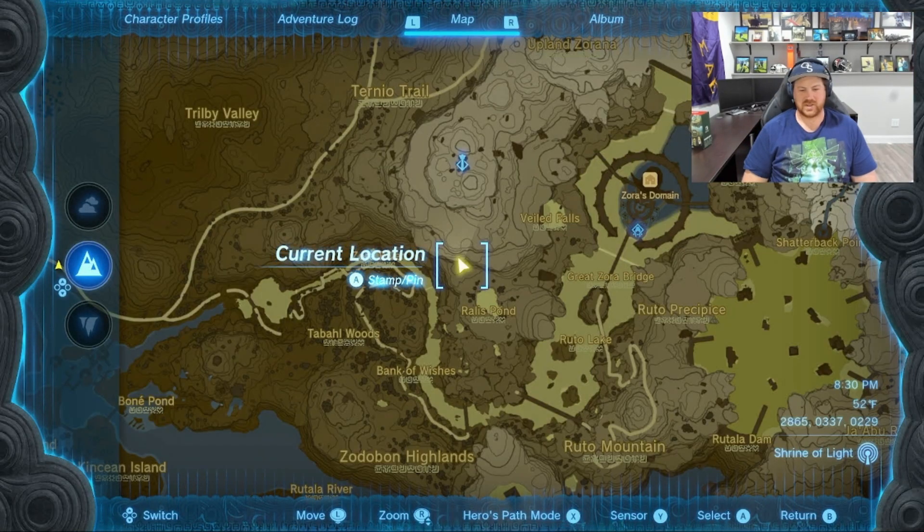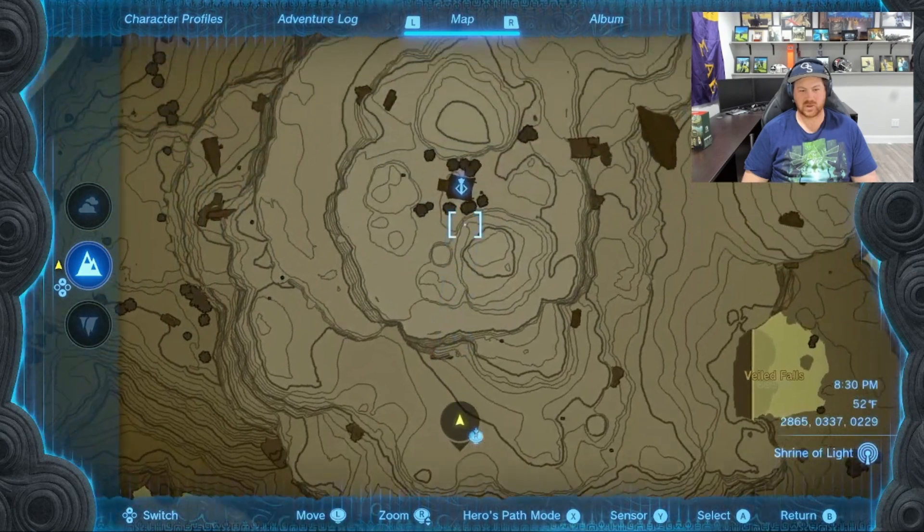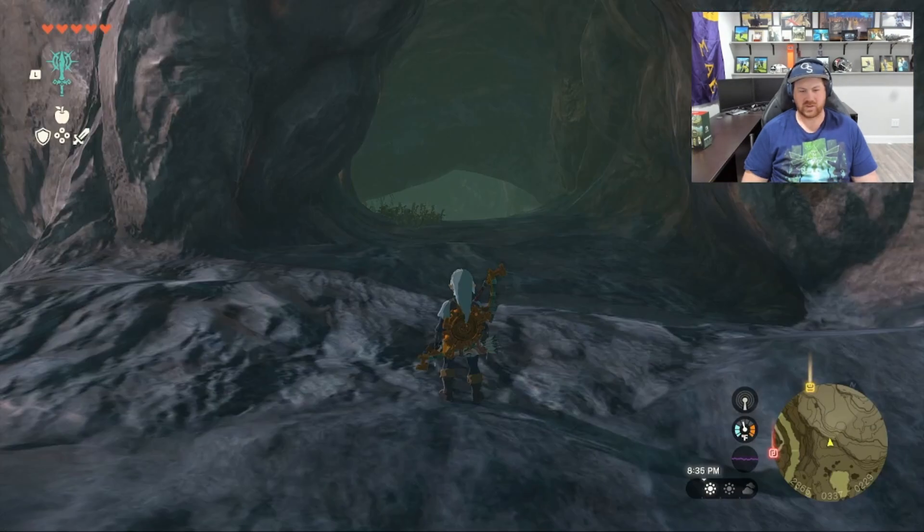Our second piece of climbing armor is an easy flight immediately south from the Zora area tower, and it's also in a cave.